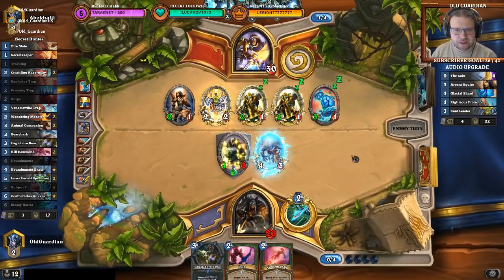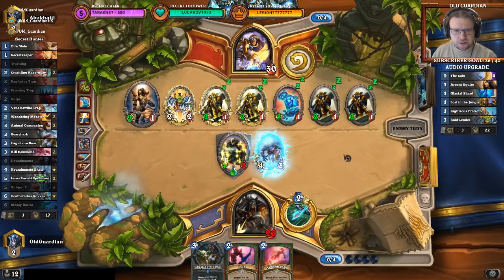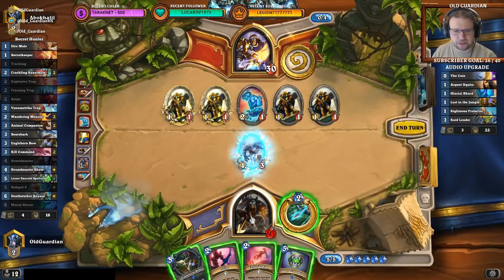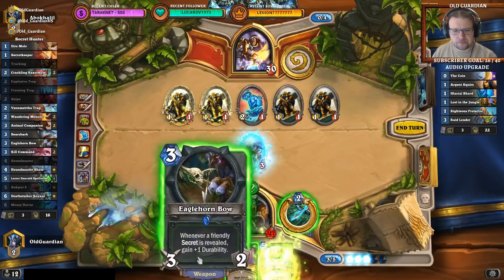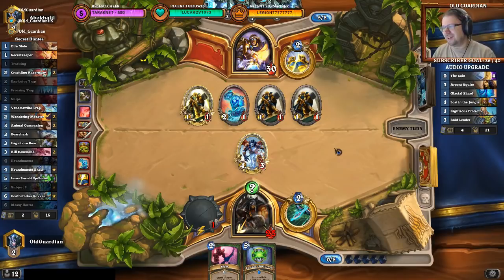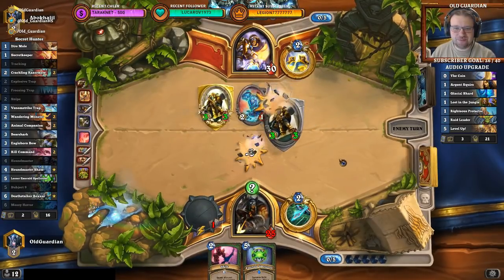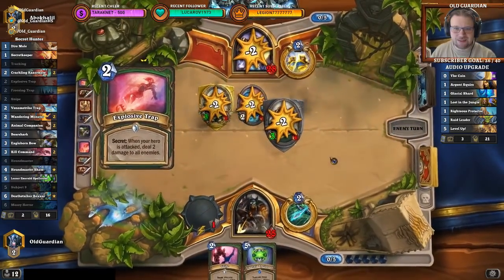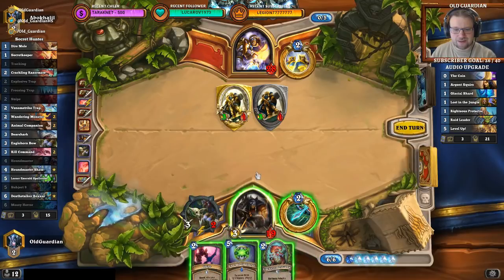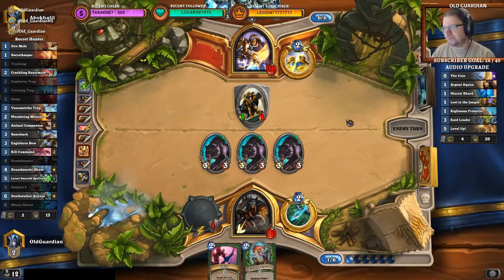Does he freeze my face? Doesn't freeze my face — that's a surprise decision. He's preparing for a Level Up play though. Level Up will be lights out, almost guaranteed. I have to try with this and kill off one of these tokens. There's still a Level Up play that I was afraid of. Well, two tokens survive. I can kill one of them with the bow here. I can get three wolves on the board. Have to try with this.